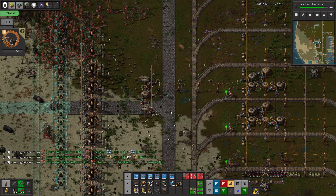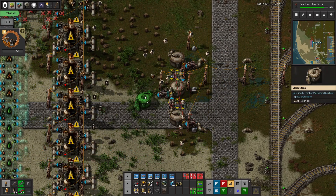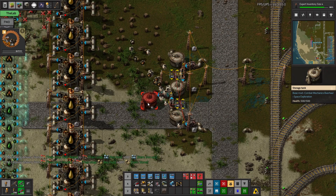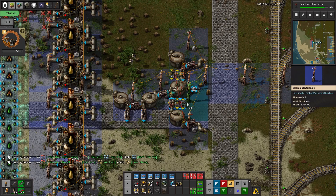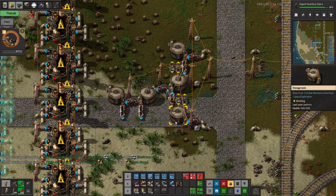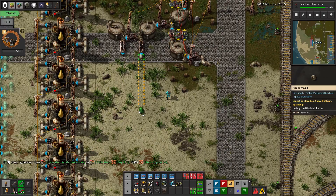So this will just make sure that essentially this is a balancer — we're just doing the same kind of things, but with fluids. So then we'll just build this out. I mean, we could build two of them I guess. Yeah, we'll just do it for future proofing. So then this will just make sure the stations are sort of balanced and we're getting a lot of throughput. You've got to remember that the pump-to-tank throughput is much higher than through pipes.